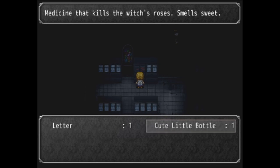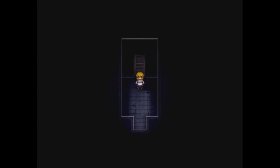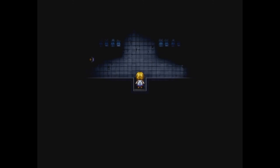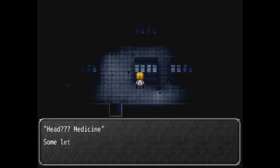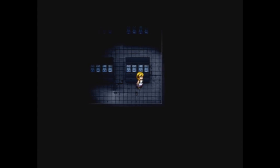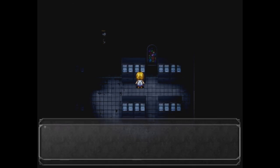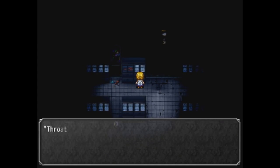You have to take the bottle — cute little bottle. What is it for? Medicine that kills the witch's roses, to escape. Okay, that's nice. Leave it? Was there nothing else there? Gotcha. Let me check these other things — headache medicine, eye drops. Eye drops for those eyes that came out! Oh did you see that? Zippy pills, tourniquet — oh wow. Twelve medicine.